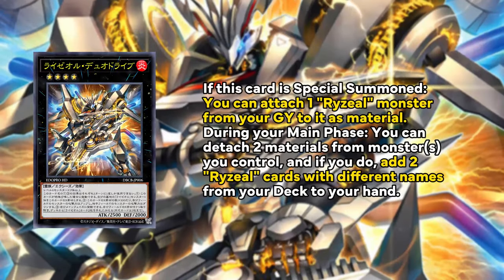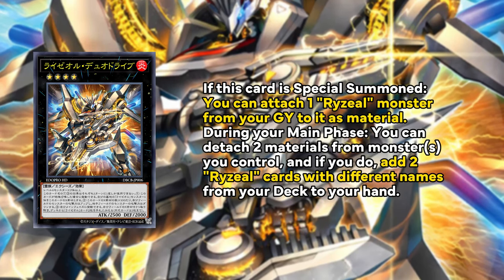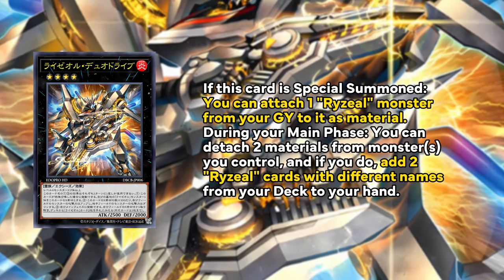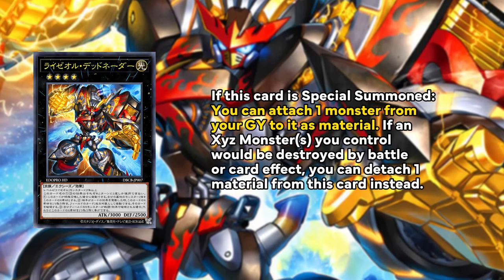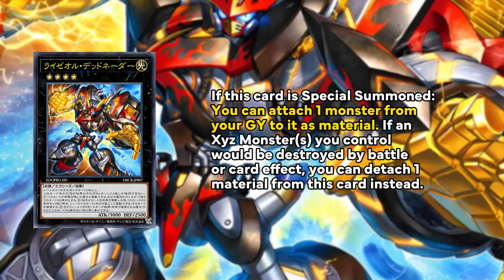We have, of course, the extra deck. We have Ryzeal Duo Drive, which is a rank 4 that can attach a Ryzeal from the graveyard on summon, and can detach 2 materials to add 2 different Ryzeal cards from deck. This is how you get to your Field Spell. And of course we have Detonator, the poster boy of this archetype, which can attach any monster from the graveyard as material on summon, protect your monsters from battle and destruction by detaching one — just like Dengirsu. But most importantly, this card can target one card on the field, detach a material and destroy it, and it's not once per turn. So this is basically three Zodiac Drydens in one card.